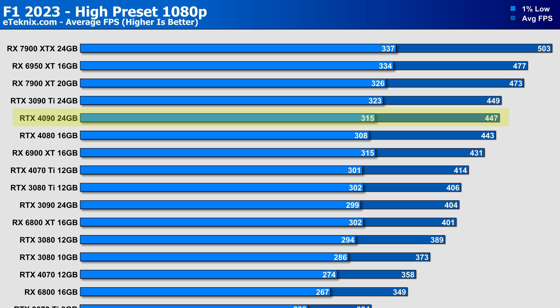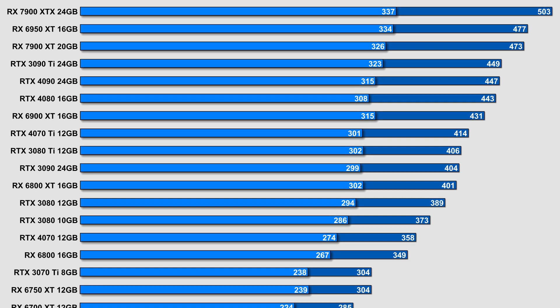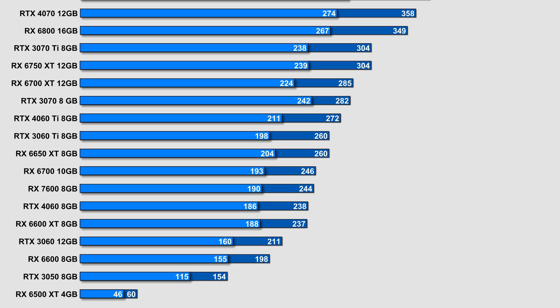Changing to the high preset at 1080p, the 4090 still shows bottleneck issues at 447 FPS while the 7900 XTX maintains its position as the superior 1080p card at 503 FPS, with the 7900 XT sitting between the two at 473 FPS. The RTX 4080 performed very similarly to the 4090 at 443 FPS. The 4070 is still being outperformed by last-gen higher-tier cards like the 6800 XT and RTX 3080 10GB. Further down, there's a 22% performance jump between the RX 6600 and RTX 3050, and then a huge nearly 100 FPS drop down to the RX 6500 XT.